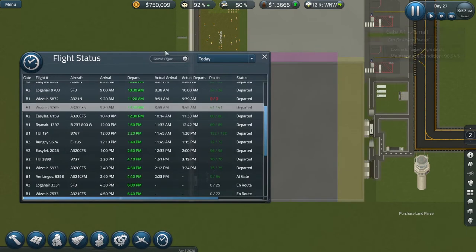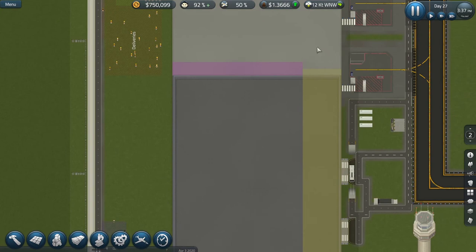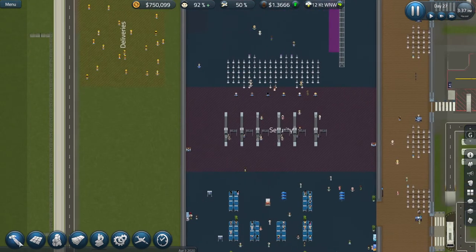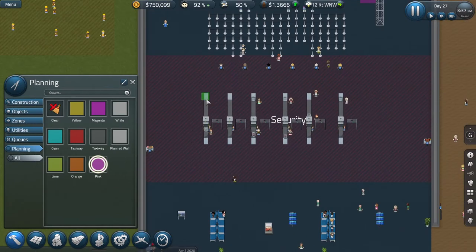We're making good money. We've got our first floor set up, so we need to start planning what it's going to look like. Our security area is going to be around here, with some steps up on the left hand side, and steps down into the departure corridor from the departure lounge area as we saw on the original diagram.